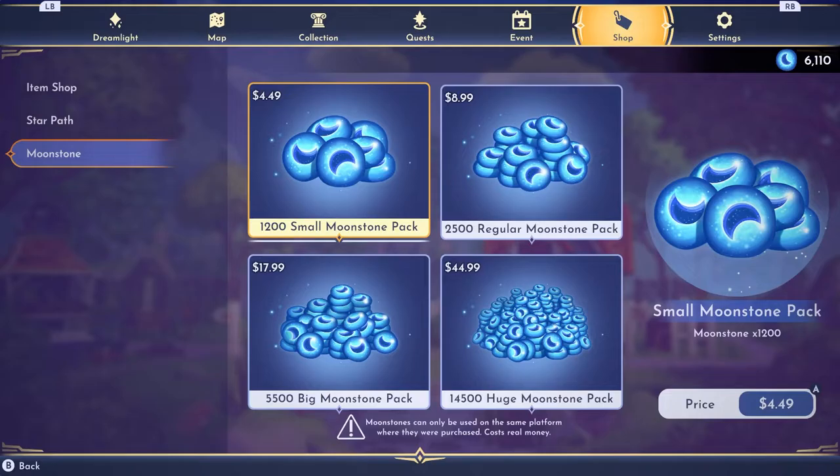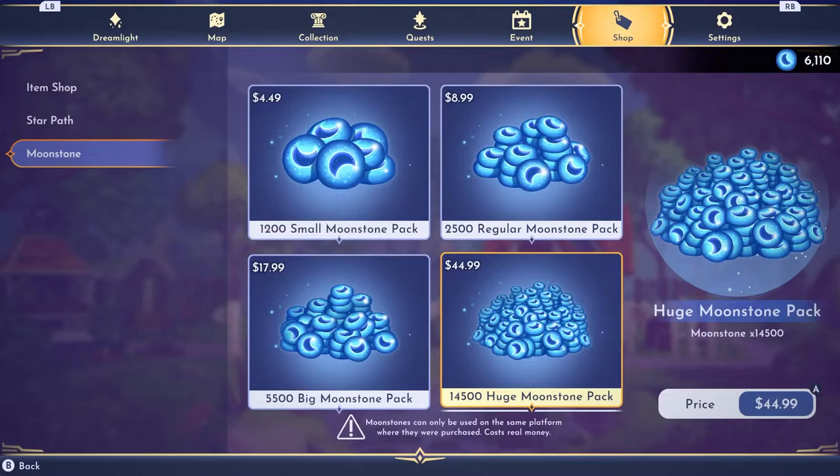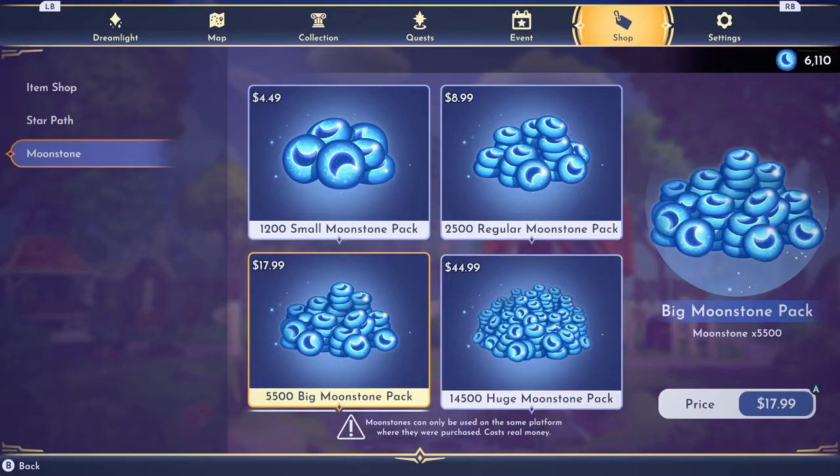If you are not playing on the cloud — say you're playing on PlayStation one day and on the computer the next, but without cloud save so they're not updating together — I think that's what the warning means. If you're playing them separately, you can't share moonstones because you're effectively playing two separate games, not one. I guess we'll have to wait and see.